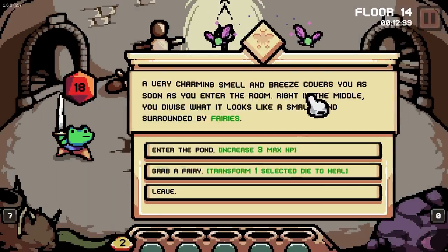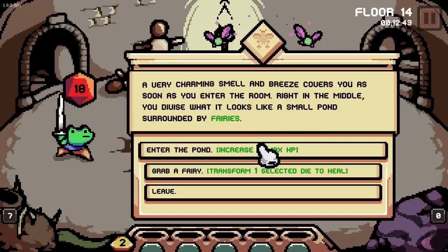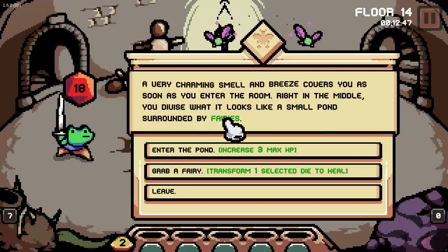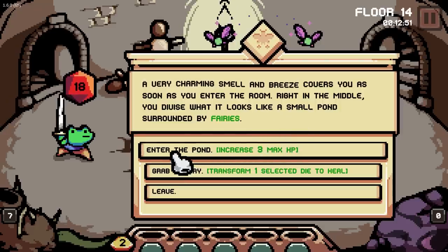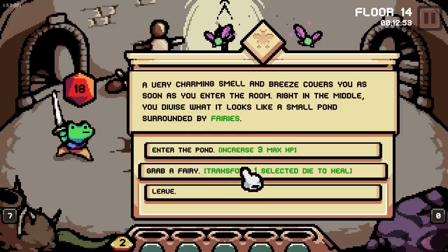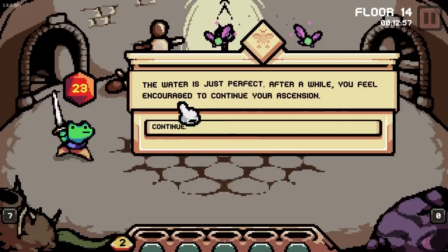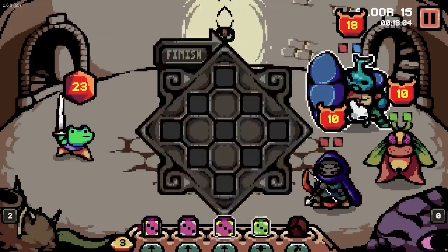A very charming smell and breeze cover you as soon as you enter the room. You devise what looks like a small pond surrounded by fairies. Enter the pond to get some health, or transform one selected dice to heal. Let's get more health. Wow, healed me as well. The wall is just perfect. You feel encouraged to continue your ascension.